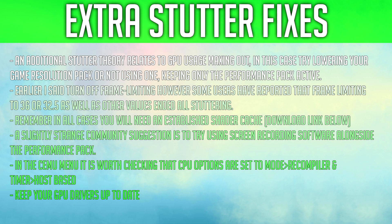An additional stutter theory relates to GPU usage maxing out. In this case, try lowering your game resolution pack or not using one, keeping only the performance pack active. Earlier I said turn off frame limiting; however, some users have reported that frame limiting to 36 or 32.5 as well as other values ended all stuttering. Remember, in all cases you will need an established shader cache — download link below.